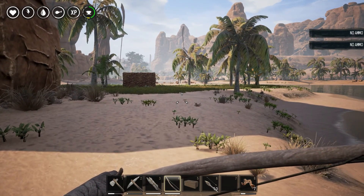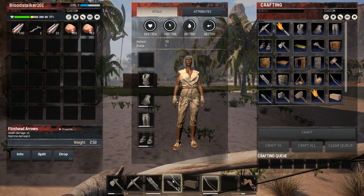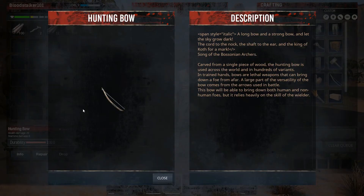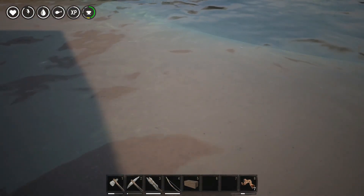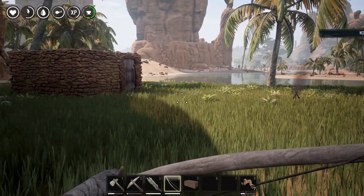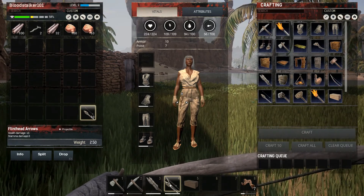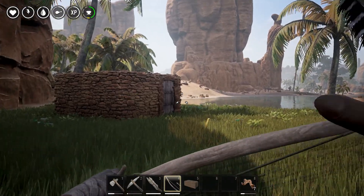That's weird. How do you reload? I guess I gotta drag it on there. Let's look at the info here. That's awesome — why can't I reload it though? We're going to water — we need water. We gotta figure this bow out, man. No ammo? What do you mean no ammo — did I not just craft the flint arrows? There we go. Don't be wasting them, man.